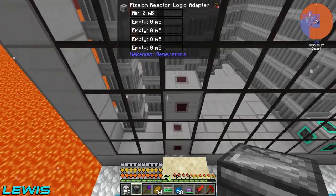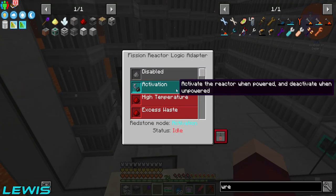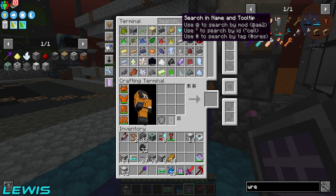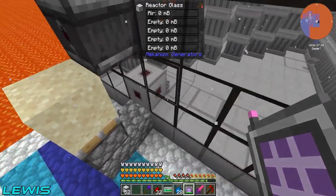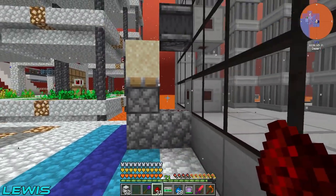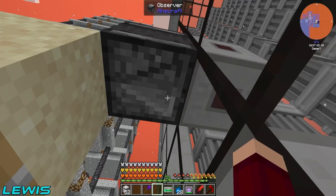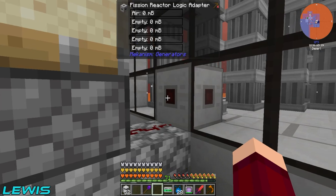That's all built and I can set up this observer over here. The top one wants to be set to activation, and the bottom one wants to be set to damage critical. There's a floating block inside there - there are loads of them, just don't look in there. When it gets to critical levels, this logic adapter will send a pulse to the piston, shoot the sand up, the sand will trigger the observer, which will then trigger that reactor logic adapter and turn off the reactor.